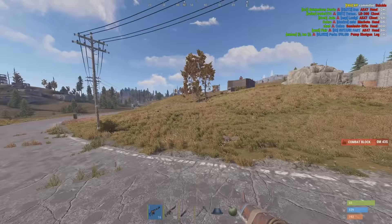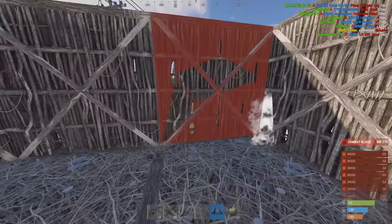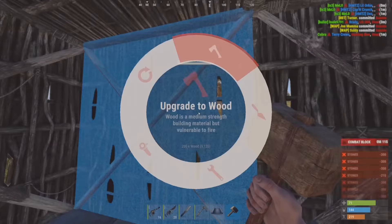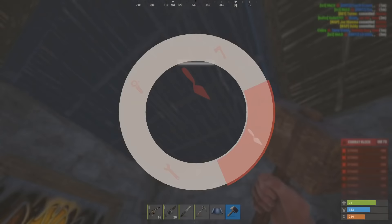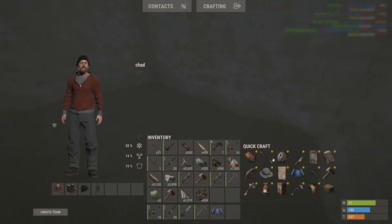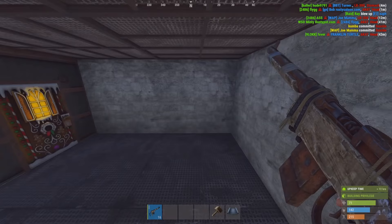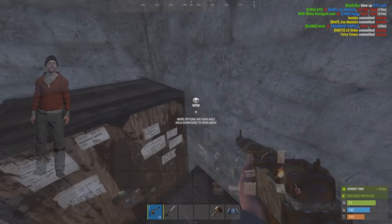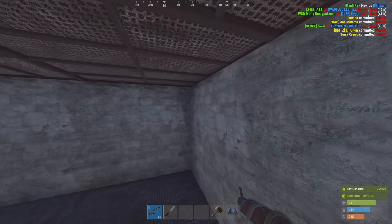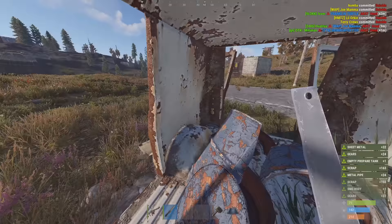We're building the trap base right here. Let's just start with a 4x4. I gotta hurry. Alright, upgrade everything - we should have enough resources. Go ahead and put a bag in here for now just so we can spawn in here. Trap base times 1000. Someone's right outside. Two barrels was all we needed.